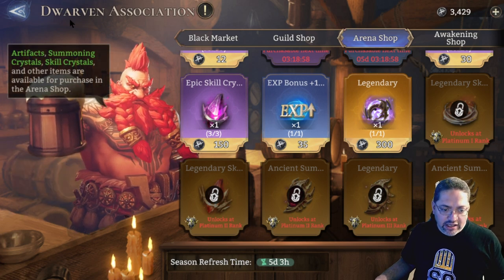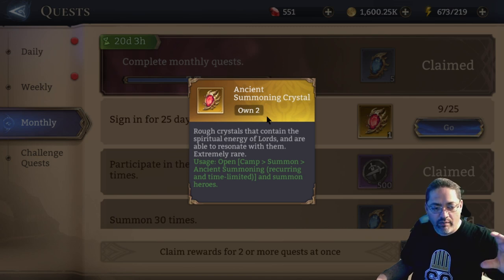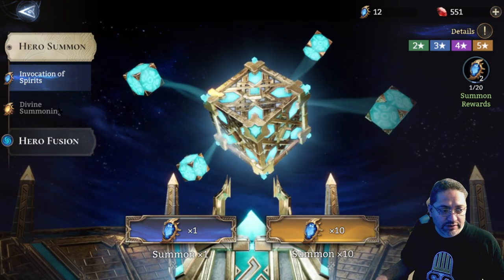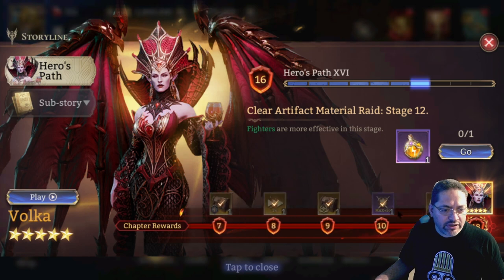There are also Ancient Summoning Crystals — these are specialized crystals used to summon specific legendaries during particular events. You'll see an additional banner in the portal during those events. This is the only time you can use these crystals; they're hard to get but give you the opportunity to obtain specific champions. Not all legendaries are available in regular or Divine Summoning, so some are reserved exclusively for those special events.